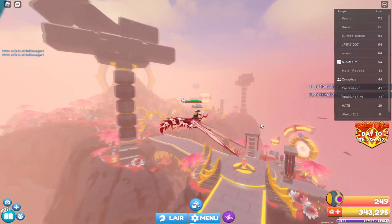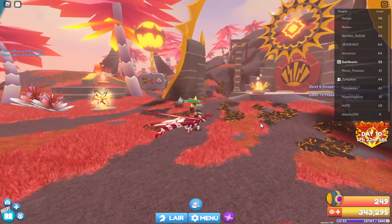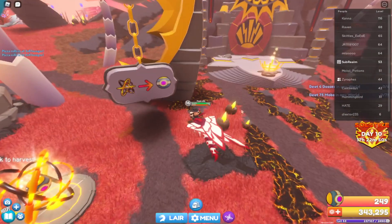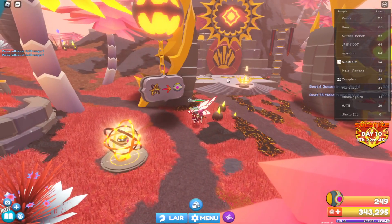Vennids are really fast, so if you really want to be aggressive with getting your crates, you can use the Vennid to just drop in front of people if they're on a slow dragon. So the first thing you need to do to get your crates is you need to be able to get into this gate right here.